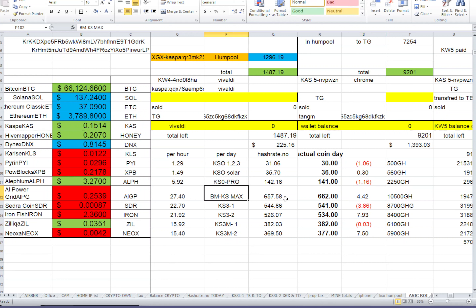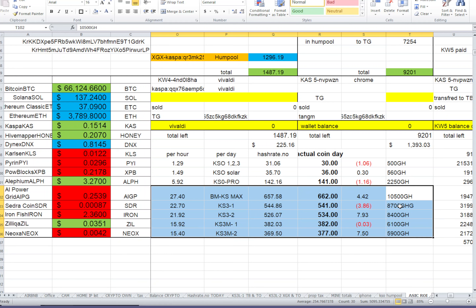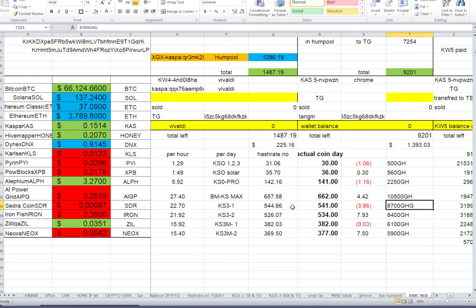My BMKS Max actually outperformed by four Caspa — it was expected at 657 and did 662 today, which is great. My KS03 is three Caspa behind. My second KS03, overclocked to 85 gigahash running at 84 gigahash, outperformed all miners by 7.9 Caspa. My other KS3 running at 59 gigahash also outperformed. All of these miners are on the K1 pool.